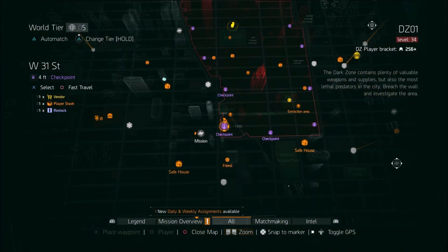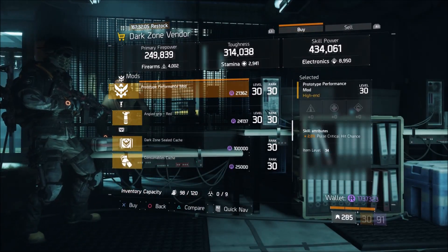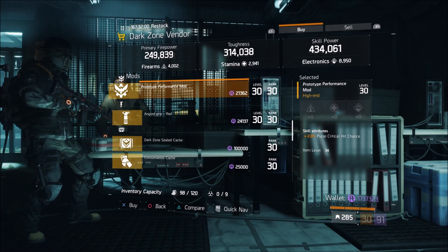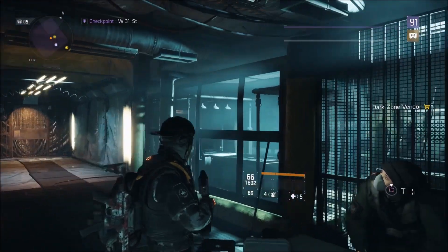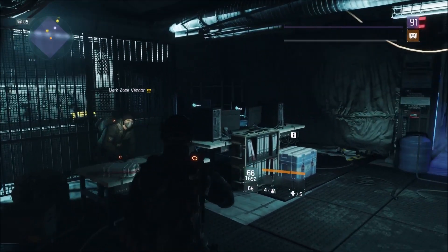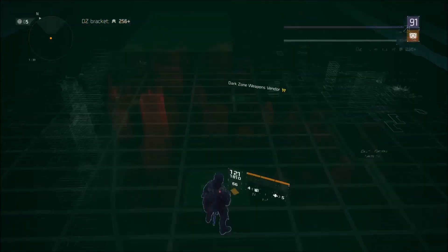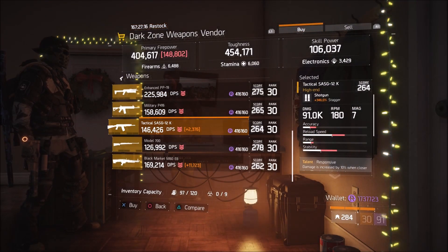Now making our way into the Dark Zone — that was everything for sale in the light zone. At the West 31st Street DZ checkpoint, she has one item for sale: a prototype performance mod with 2% pulse critical hit chance. 2% is a max roll, so if you like to run pulse, pick a few of these up and throw them on your build. Your next stop is in the DZ03 safe room — there's one weapon for sale, a Tactical SASG 12k. Ignore the score for the moment and take a look at the rolls.